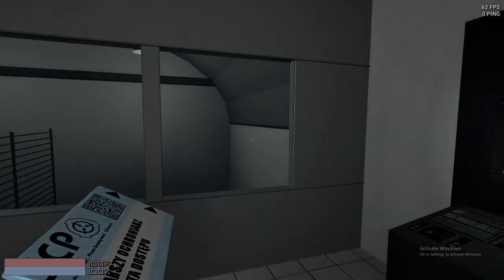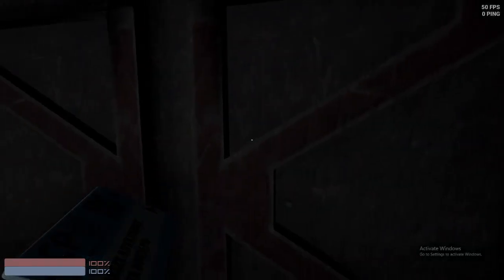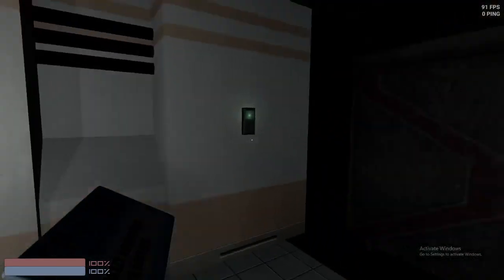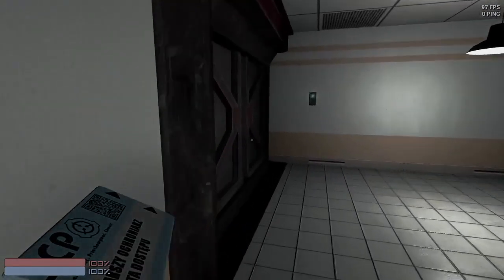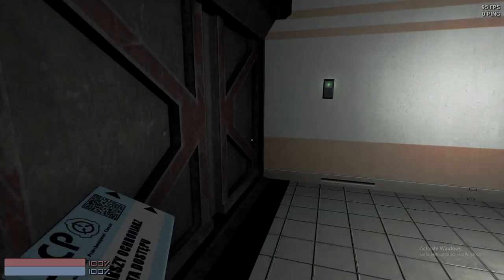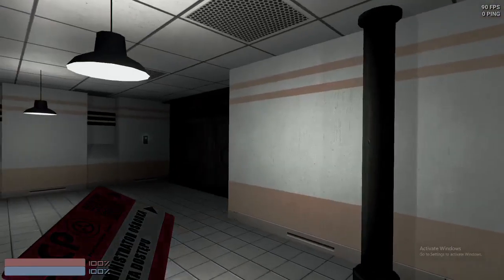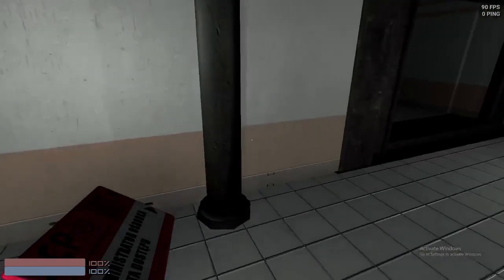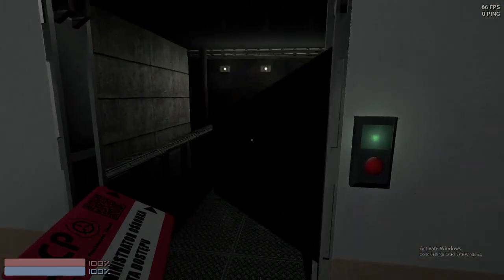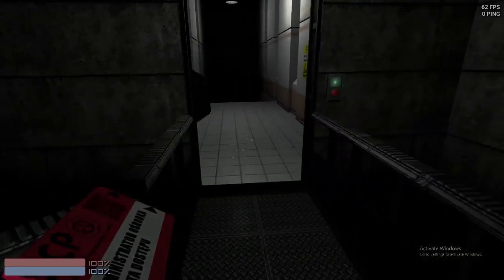Going through here, there's nothing really of importance. After noclipping through and opening these gates, this is pretty much all just Containment Breach stuff. By the way, there's blinking still. You can open these doors, which is completely just Containment Breach stuff. I'm not even sure if you're supposed to be here.